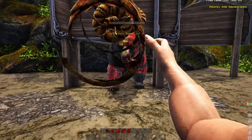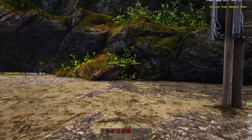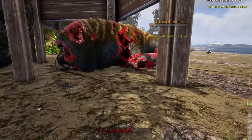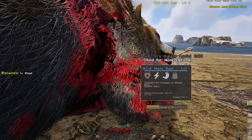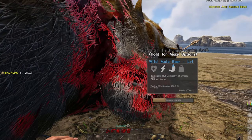I did kind of a spoof video of how not to tame a bear, and that's kind of what happens. So anyway you're going to sneak up behind the bear's shoulder so that you don't aggro and get killed by the bear.